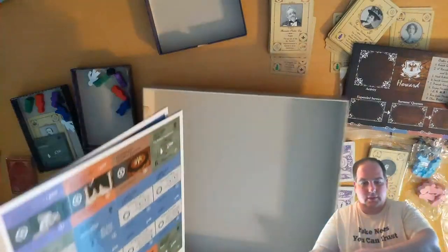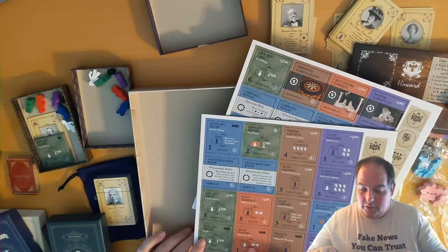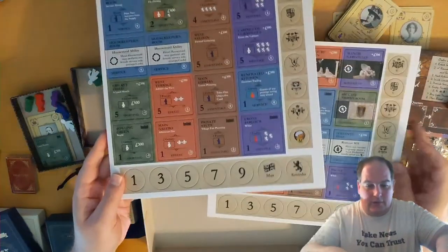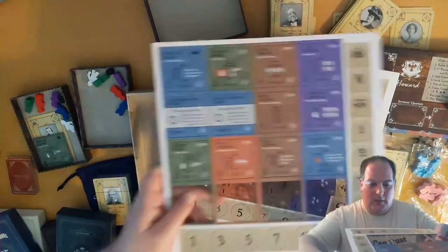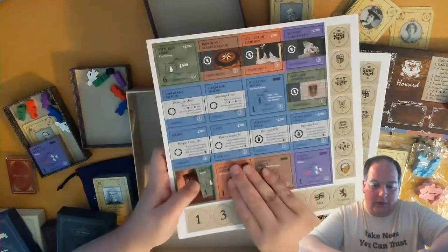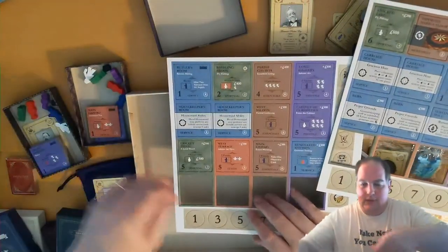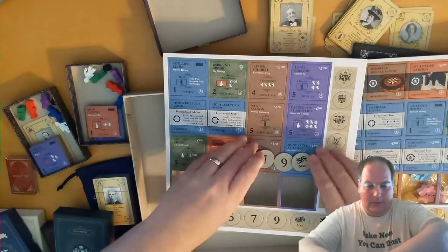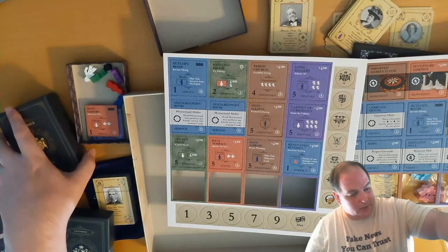We've got some starting tiles. These look like our starting tiles down here in the bottom row. For the Howard family and the starting tiles for the Wessex family. I'm just going to stick those right out there. These four will go right into the Wessex family box. That should complete the Wessex family - oh, they need their reputation chips too. So we've got these four going into Howard, plus the reputation markers and the reminder. These will go into Wessex. I'm completed with the Wessex box now.